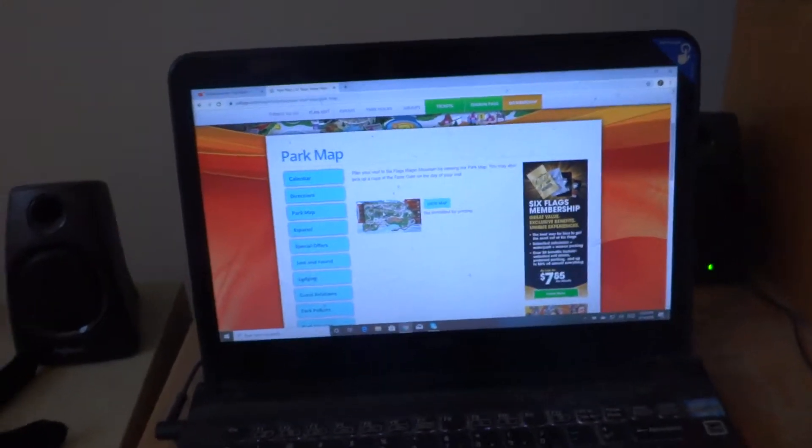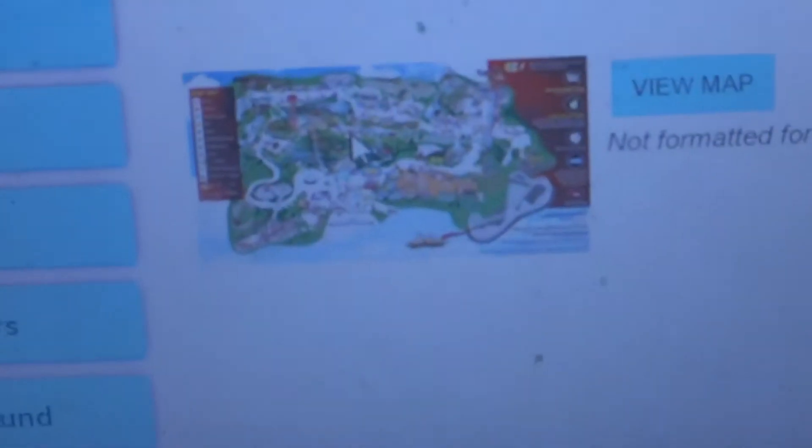Alright, this is a park map of Six Flags Magic Mountain in Valencia, California.